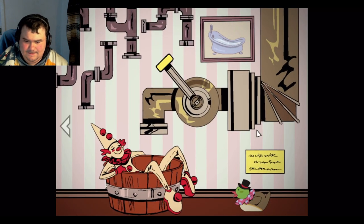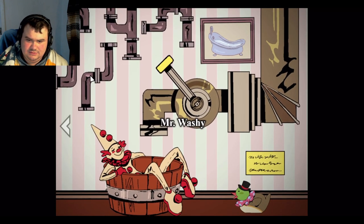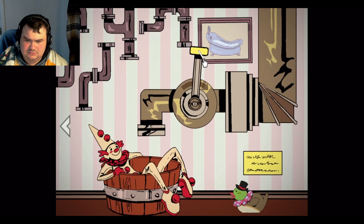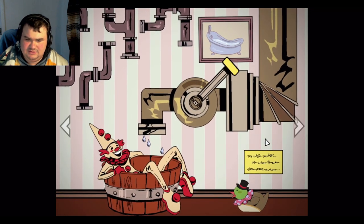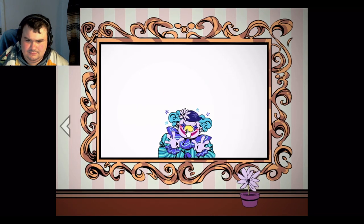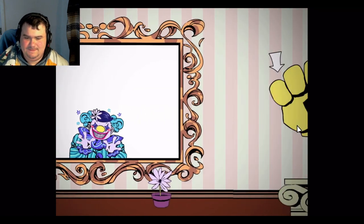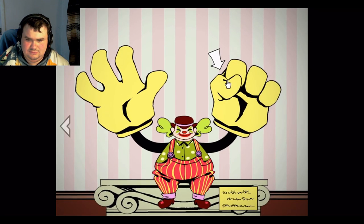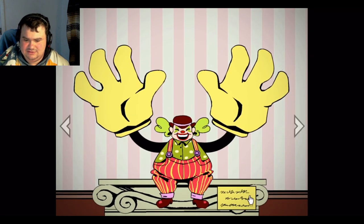I'm gonna leave him alone. Okay, duck — Mr. Washi. Those pipes... okay, so it looks like it's a clown in a bathtub. Hey, I got a key from him! Okay, he's not too bad.